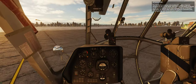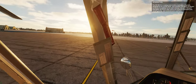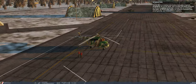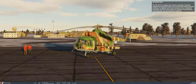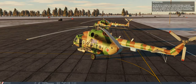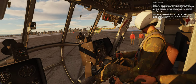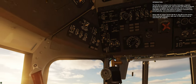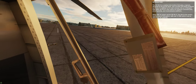The Mi-8 is a medium twin turbine helicopter, originally designed by the Soviet Union and currently still being produced by Russia. In addition to its most common role as a transport helicopter, the Mi-8 is also used as an airborne command post, armed gunship, and reconnaissance platform. Along with its export version MIL-MI-17, the Mi-8 is the world's most produced helicopter, with over 17,000 units in use in more than 50 countries.